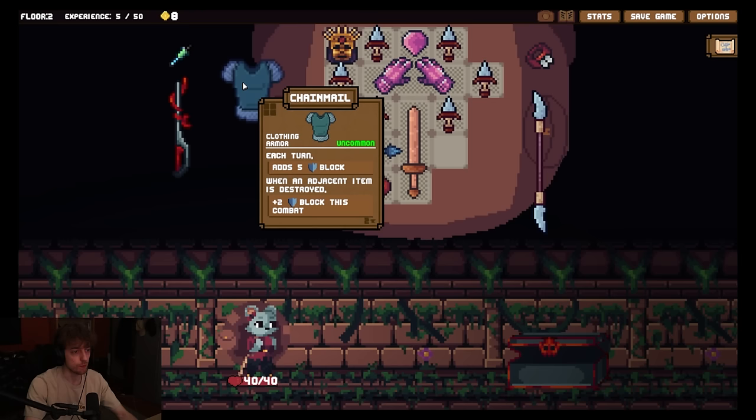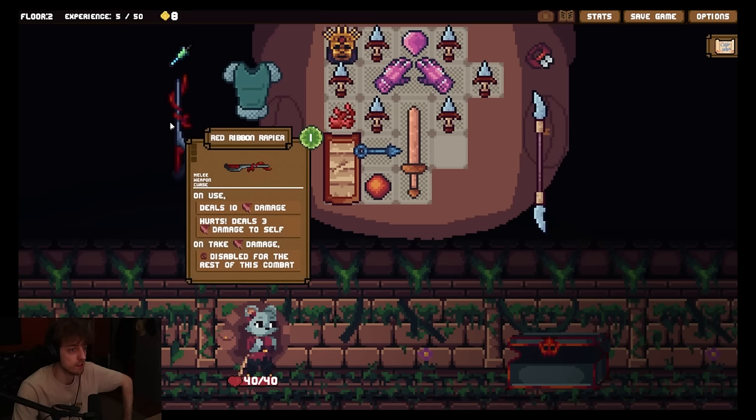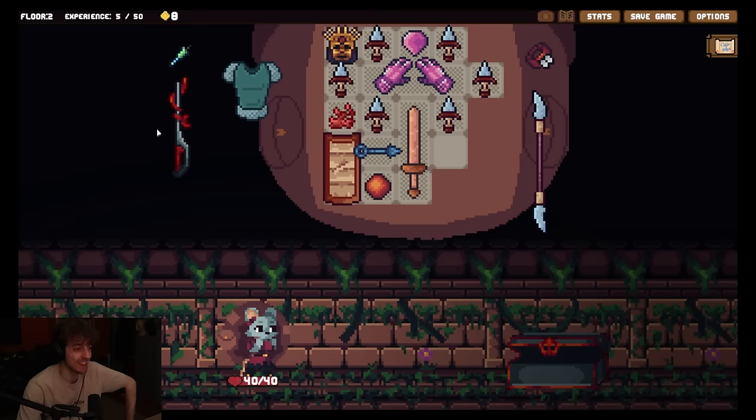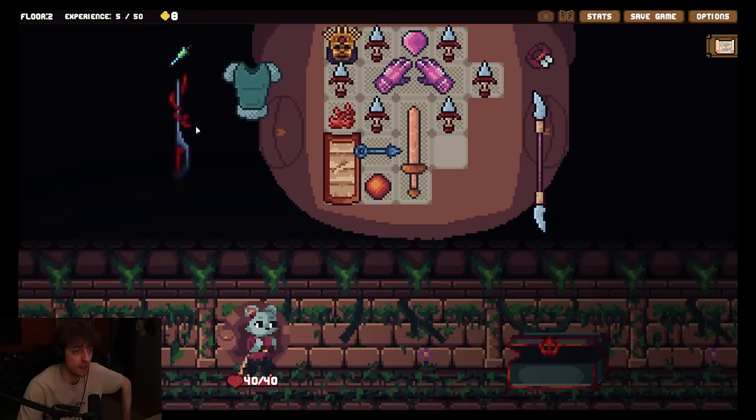Chainmail - each turn adds 5 block. When adjacent item is destroyed, plus two block this combat. There's a lot of builds you can do with destroyables it seems like. The blade is cursed. Do I have to take this? Red ribbon. A rapier. Unuse deals 10 damage. Deals 3 damage yourself. Wait, that's so bad. Whenever you take damage, disable for the rest of this combat. That's so giga shit. Do I have to take this? You don't have to take it, but it will replace one of your loot items every time. Oh, it will replace every... Oh, fuck. Wait, that sucks. I need to destroy it somehow. How do we do that?